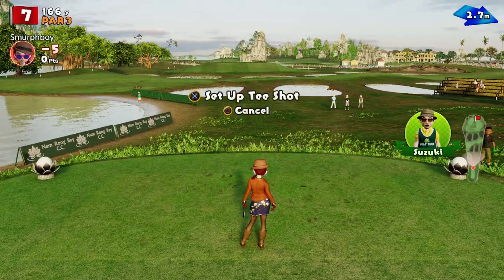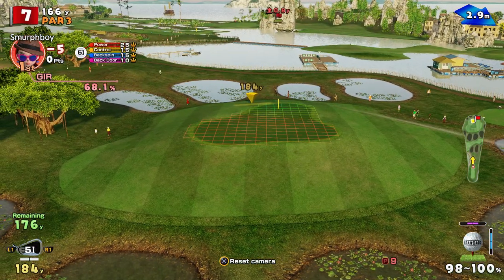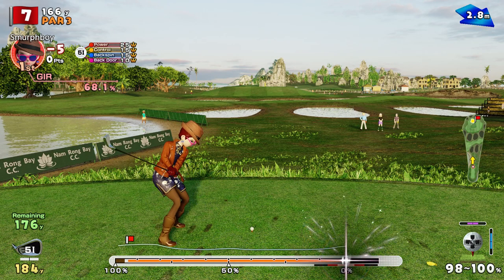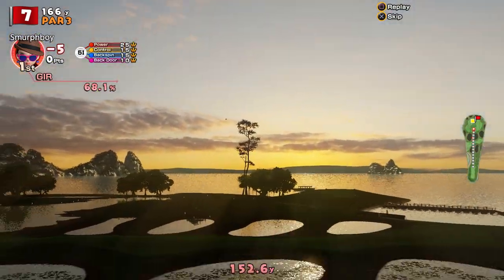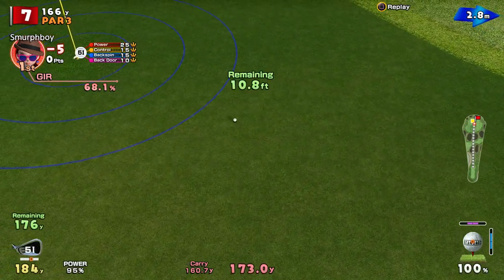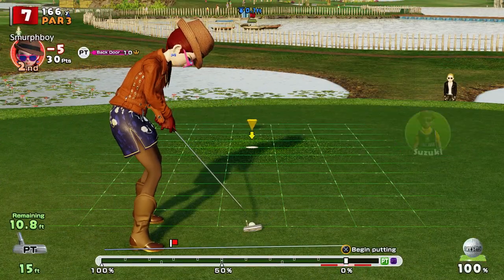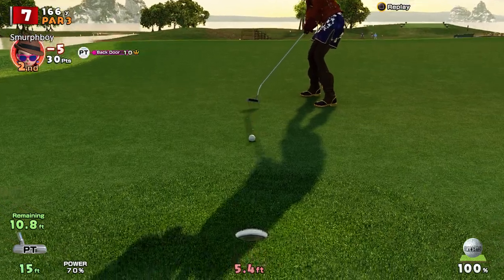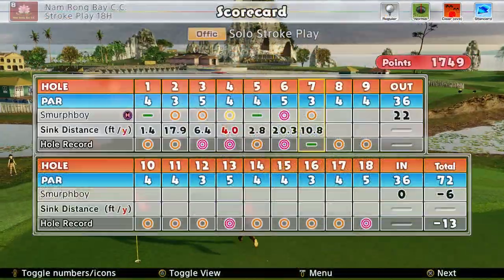Hole 7 is the par 3 I've never birdied. A little elevated green, plenty of room to work. Just bounce to the middle, roll to the back — thank you very much. Could have been a bit closer but I'll take it. A straighter putt as you'd like — Suzuki doesn't even want to comment on it. Six under.